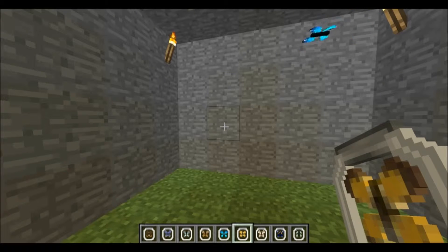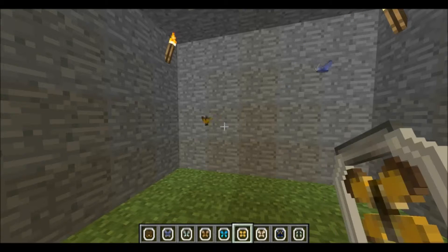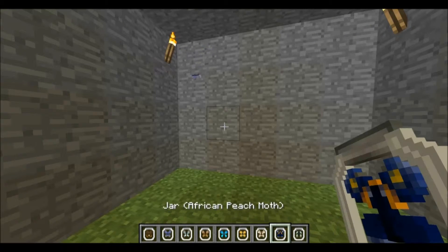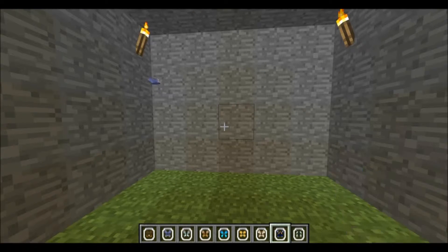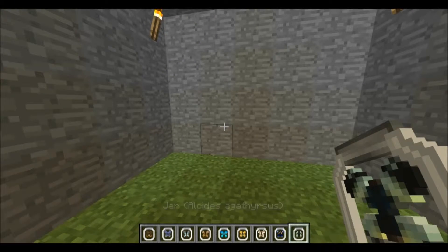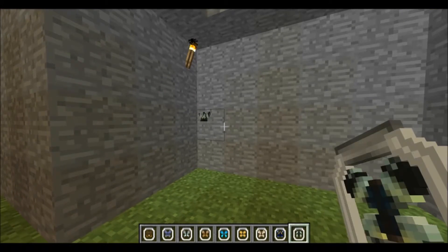And then we have an African Clouded Yellow. Go ahead and let that one go. And then we have an African Mapwing. Go ahead and let that one go. And then we have an Alcides Agarthiracis — I don't know how to pronounce that — we can let it go.